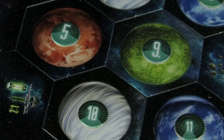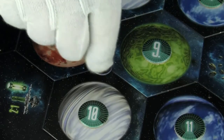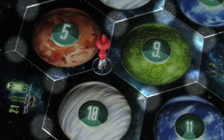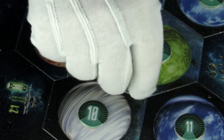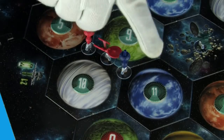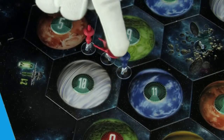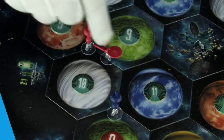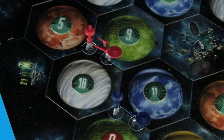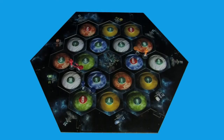Choose a random player to go first. If you're going first, place your first outpost on any intersection where the corners of the sectors meet. Then place your first starship on a neighboring space route where the sides of the sectors meet. The next player clockwise then places their first outpost. You must always place any new outpost at least two spaces away from any other outpost, yours or an opponent's. Then place a starship. Continue around the table until everyone has placed their first outpost and starship.